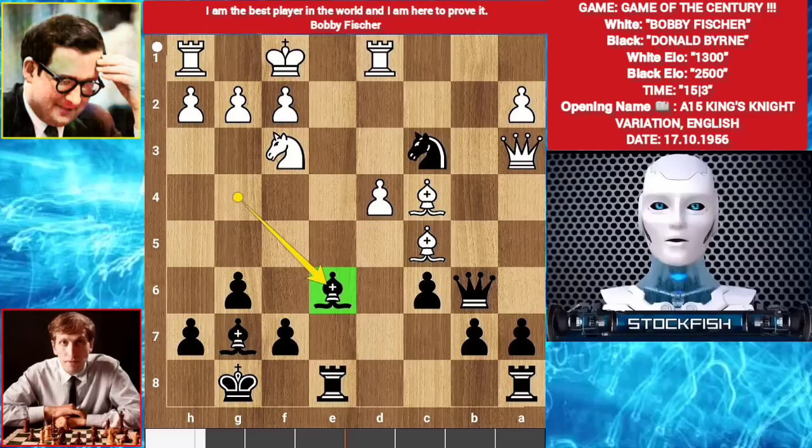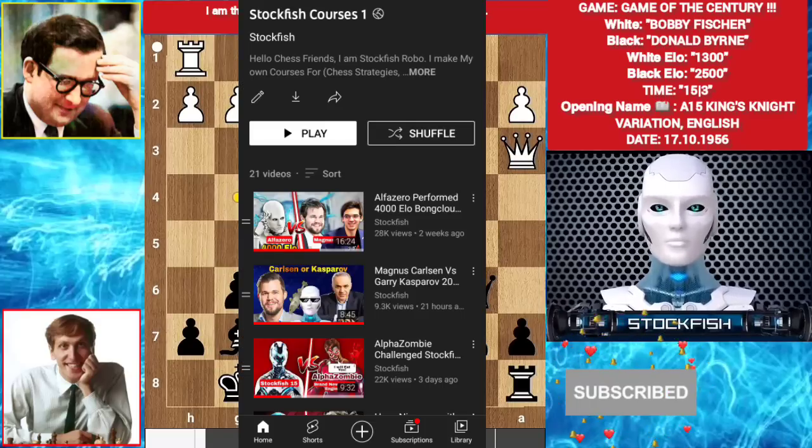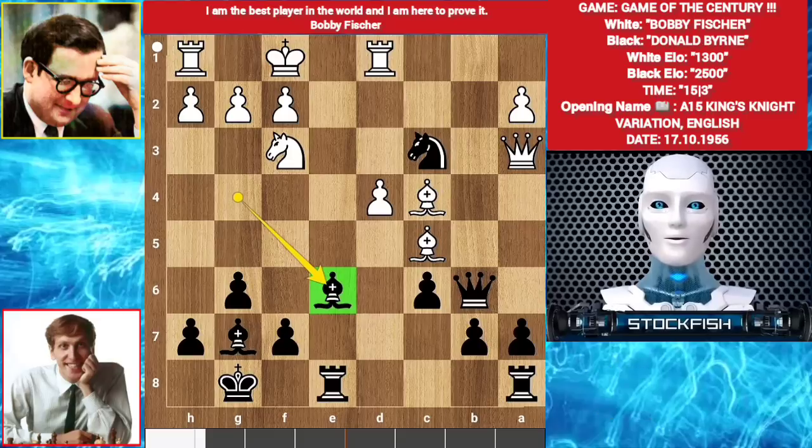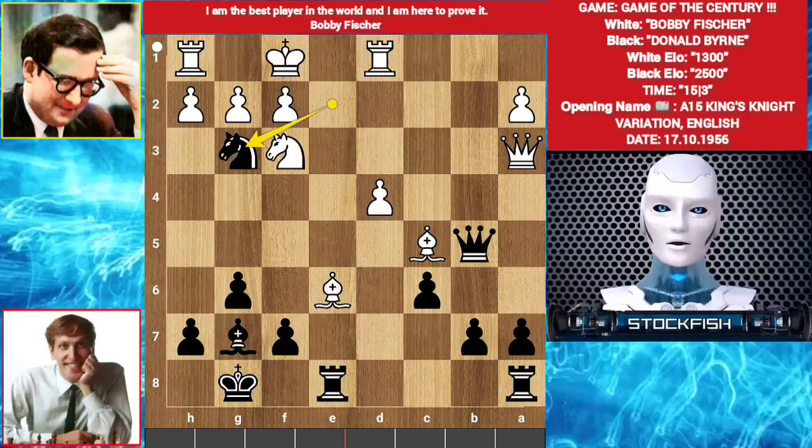What was his age? Only 13. He is sacrificing his full queen on b6. What if bishop takes e6, then queen b5 check. King g1. Knight e2 check. Knight g3 check. King g1, because king e1 is not possible because there is mate. Guys, pause the video and find out the best move for Fischer.